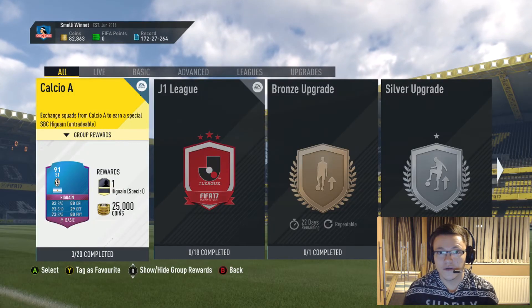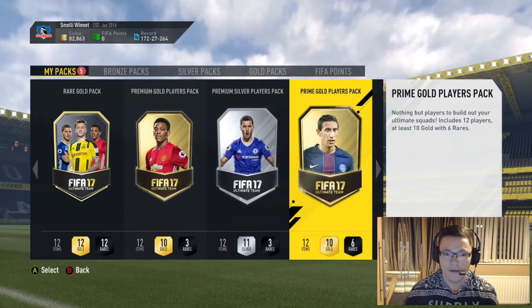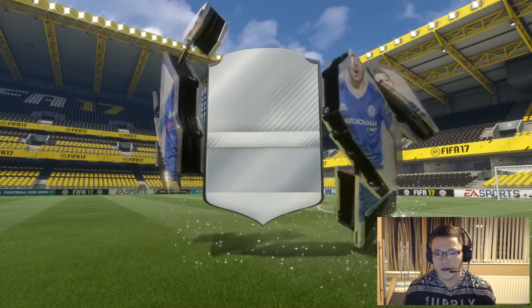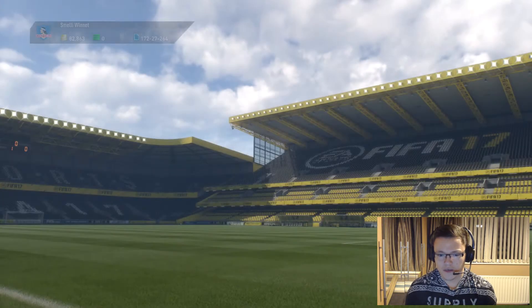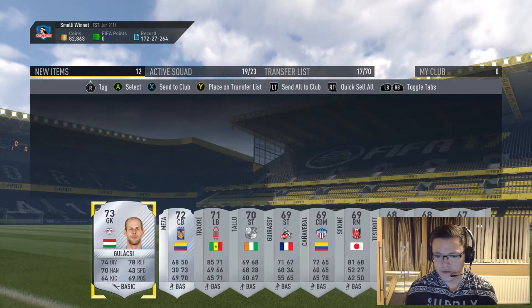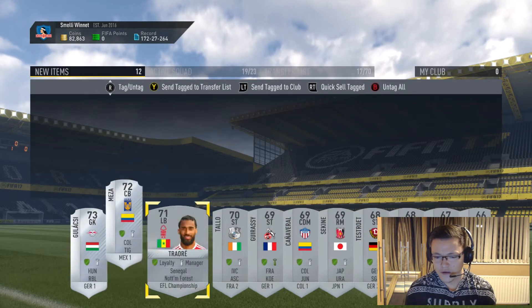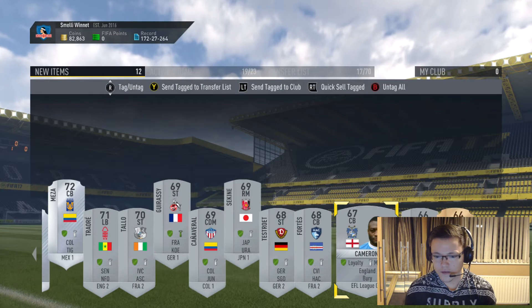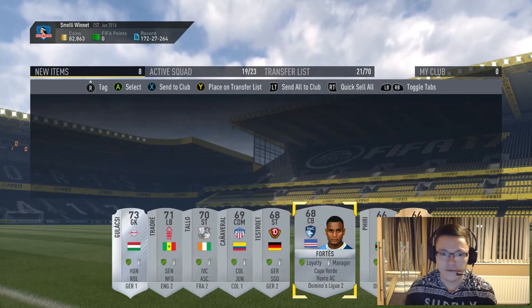Let's see the silver players pack first — obviously get nothing special. As long as we get Italian players from the league... I don't think we do, and they're pretty expensive. We'll sell anything that's worth anything to the transfer list and store the rest.